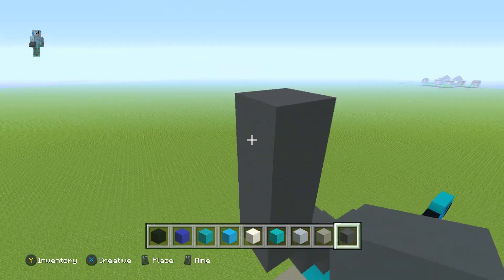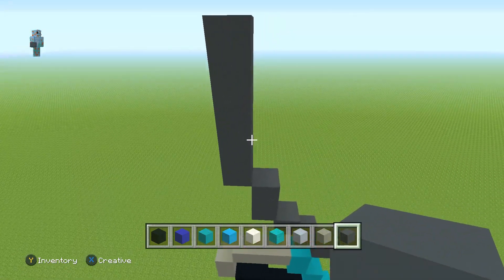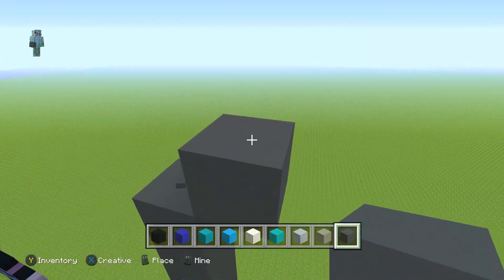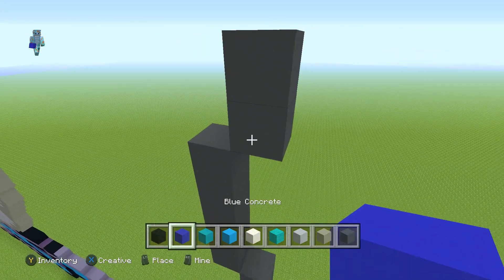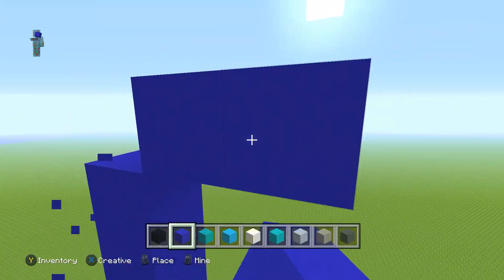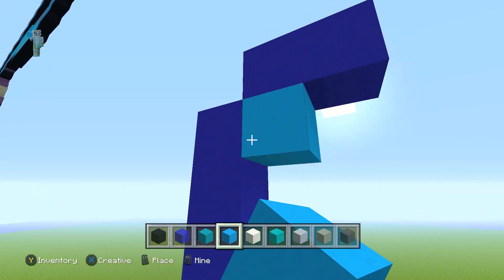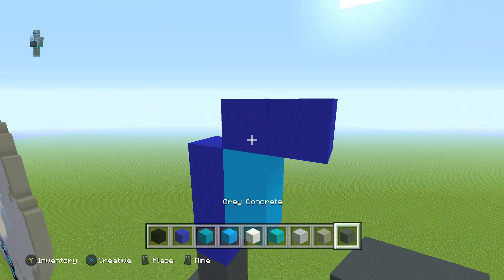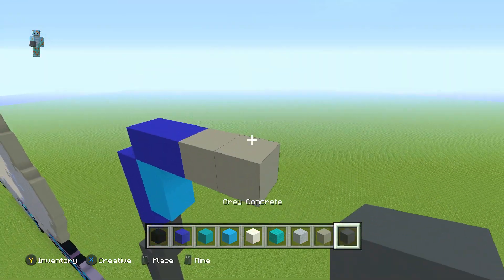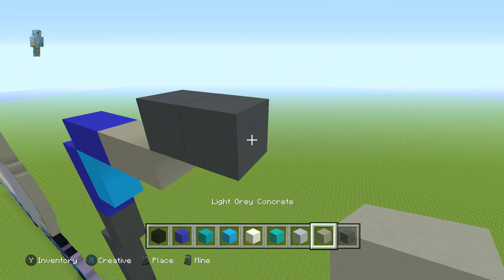On the third one place one on top, then go up left diagonal and place four on top of this block - one, two, three, four - so you have a column of five. Go up right diagonal once, place one on top, switch to your blue concrete and place three on top of that. Go up right diagonal once and one to the right. Get your light blue concrete and place two just there. Switch to your light gray concrete and go two to the right. Then gray concrete: go up right diagonal once, one to the right, and place one light gray next to it.